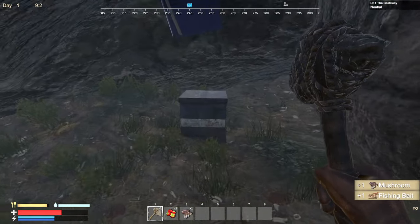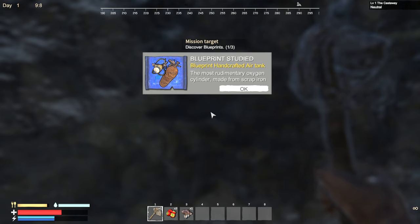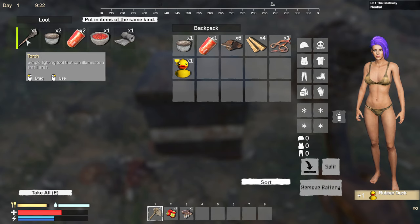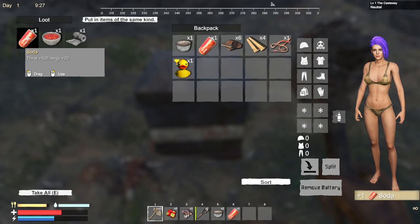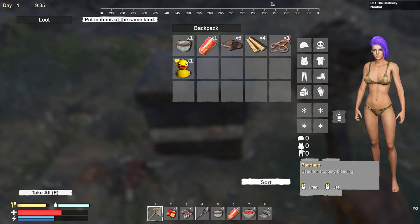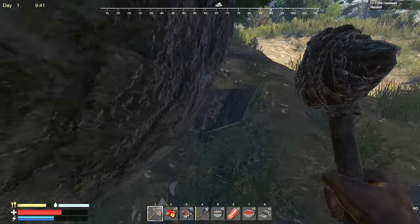Feel free to help because I'm really not sure what we're supposed to be doing. There's a tent there. Blueprint studied — handcrafted air tank, the most rudimentary oxygen cylinder made from scrap iron. We got a rubber ducky, a torch, a food can, soda, herbal medicine that restores a small amount of health points, and a bandage. That's a good start!